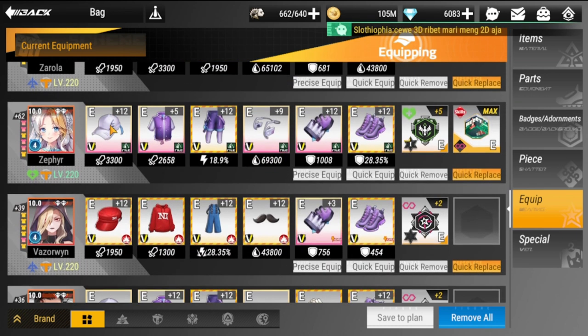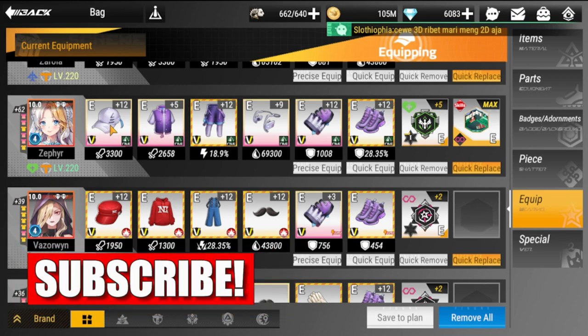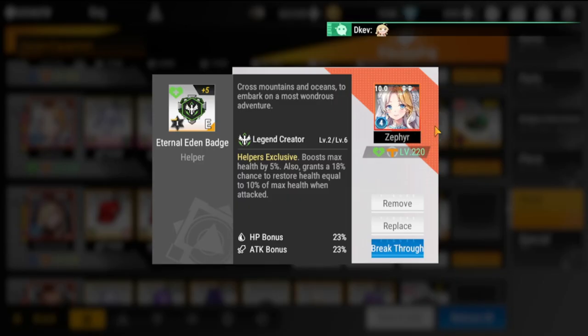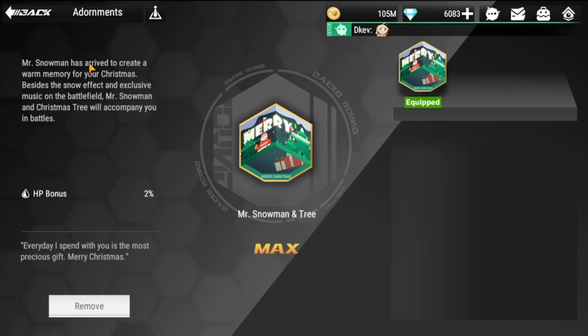Next will be Zephyr. Zephyr could definitely use a Support Set as well — I don't have any Support Set yet — but I am using all HP Set with Eternal Eden Badge, and an additional small adornment plus 2% HP bonus.